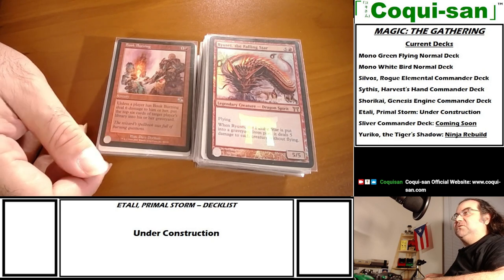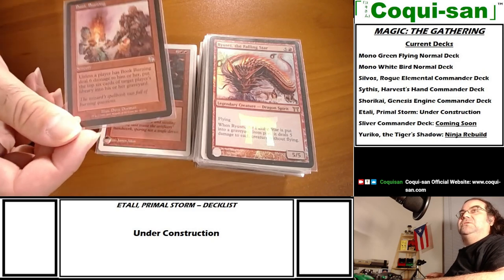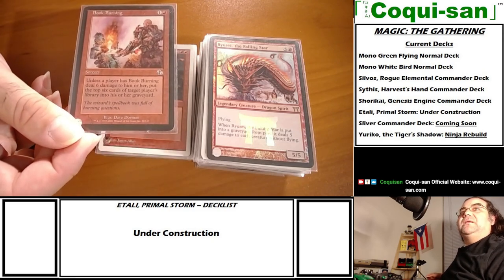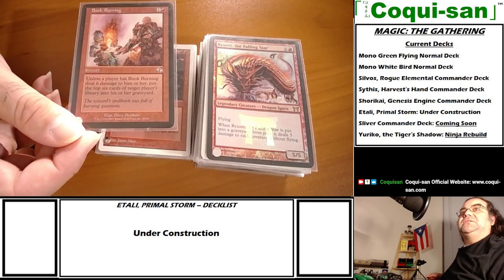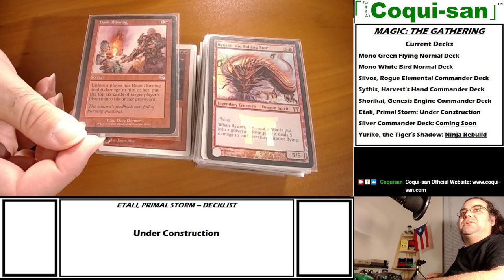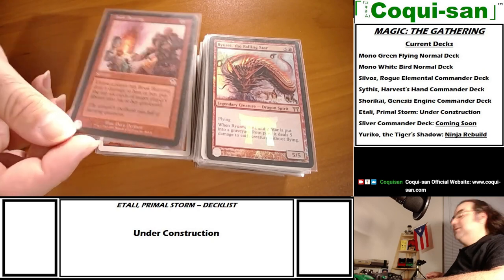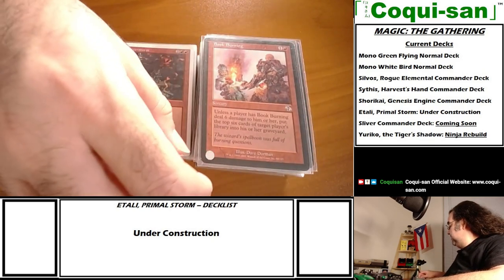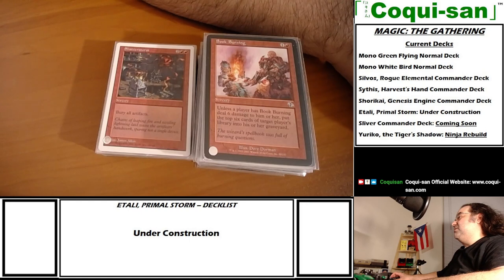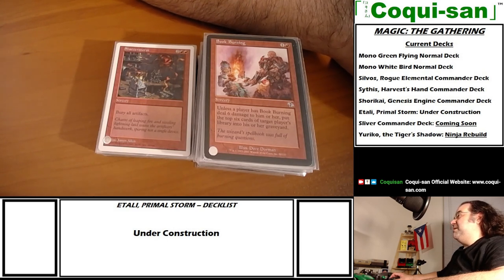Now the sorceries - the majority of my sorceries and instants all deal damage or do some level of destruction. Book Burning: unless a player pays, deal six damage to him or her and put the top six cards of target player's library into their graveyard. Either they take the damage or they lose six cards.